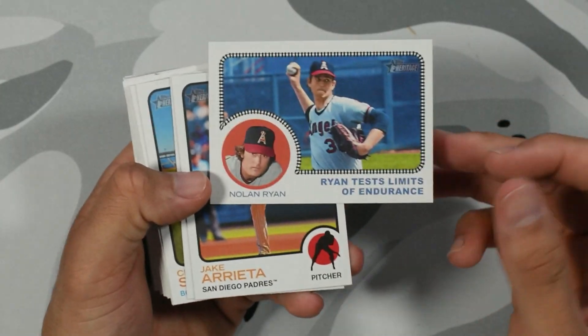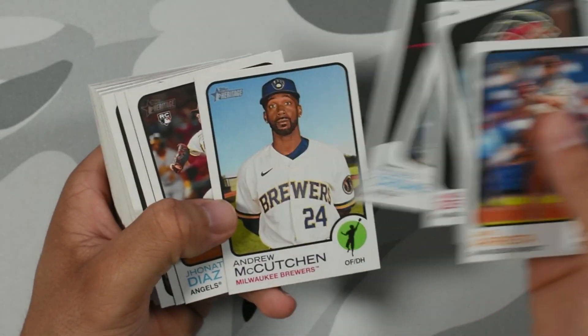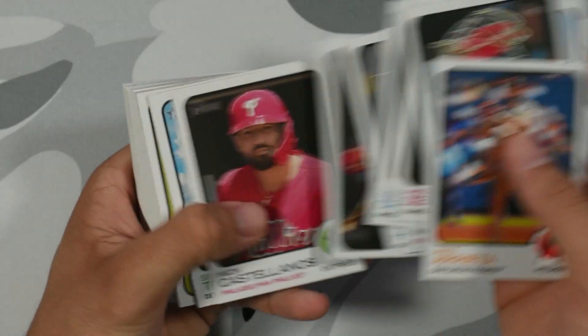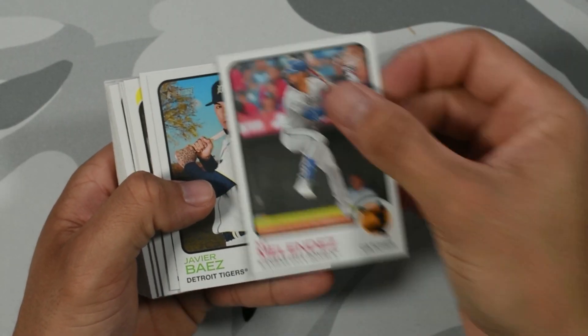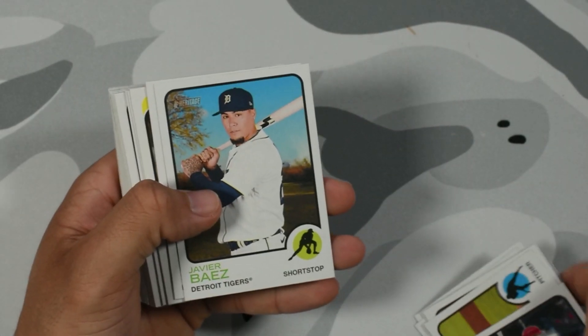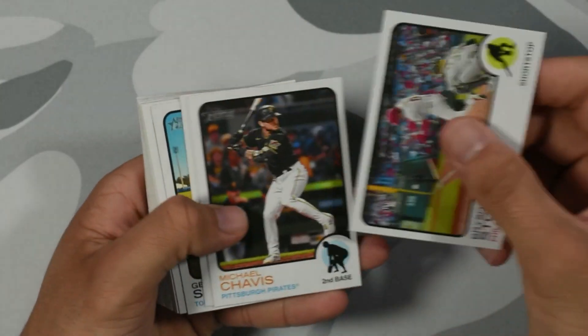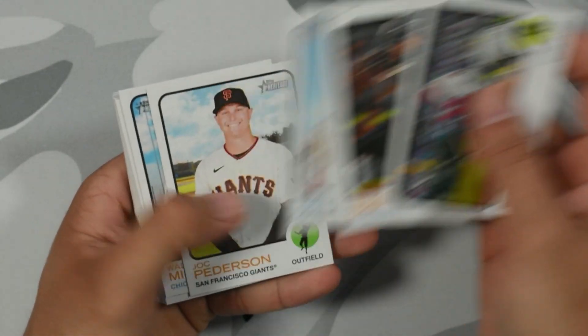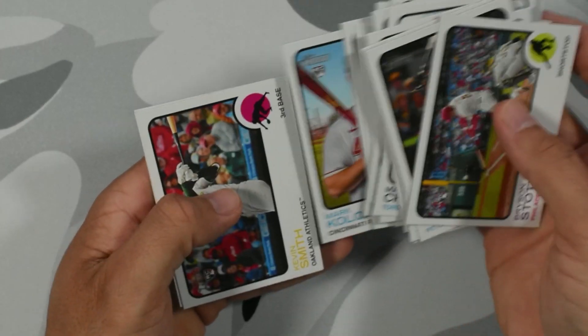Another Nolan Ryan insert — there's going to be Nolan Ryan inserts everywhere. Spencer Torkelson. MJ Melendez — and look at that trend: every time there's an MJ Melendez there's a hobby buy right behind it. Logan Gilbert completes a no-hitter insert. Justice Sheffield. That's Trevor Story, not Chris Sale. Let's see if we got any color swap or image variation — I don't think we will, usually it's just one per box.